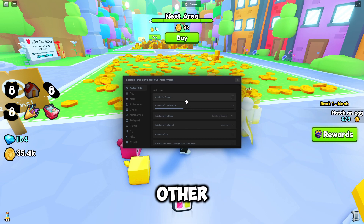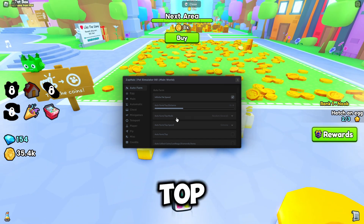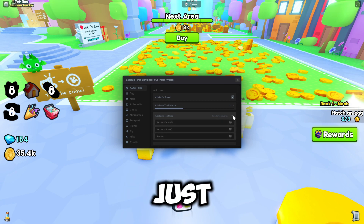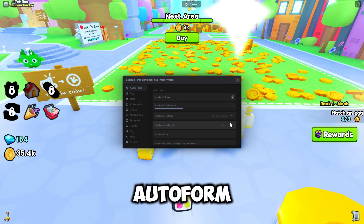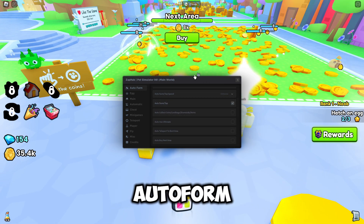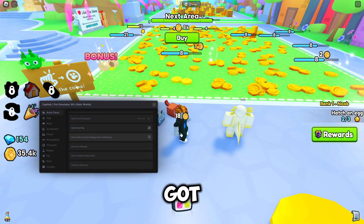Let's start on the Auto Farm tab. We've got infinite pet speed, then we've got our auto farm slash top distance. For mode, you can do random, simple, or nearest — I'll just leave it on default. Auto farm top speed has extreme, normal, and slow options. Then we've got auto farm slash tap.